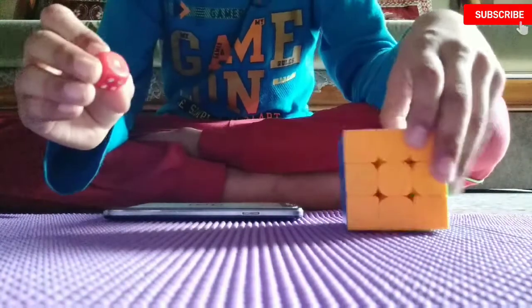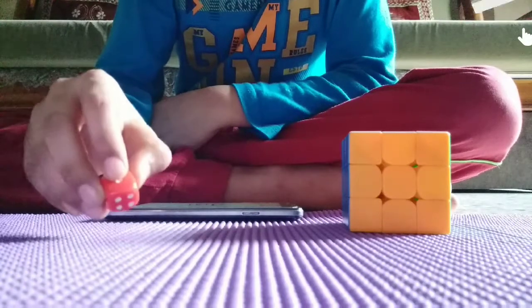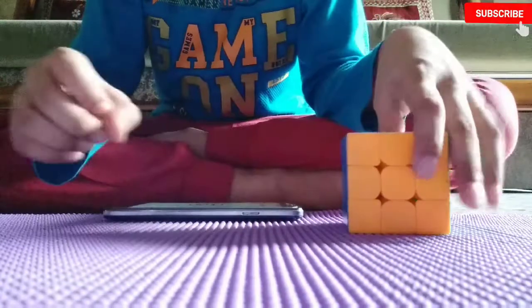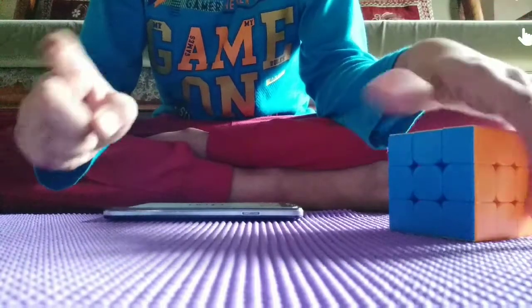Then I took a dice and a cube. I will tell you why I took a dice. So first we will roll the dice like this, and the number which comes up — say 1 comes — after the number comes, I want 3. So you have to solve the cube 3 times and add up the timings. That will be your score.